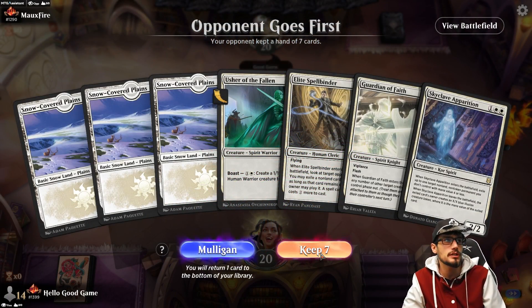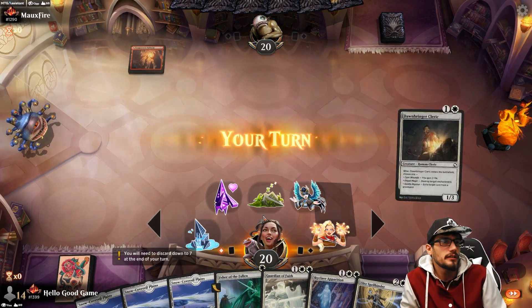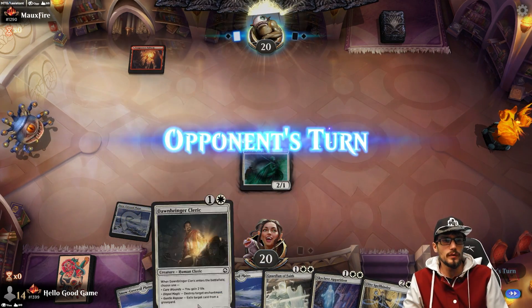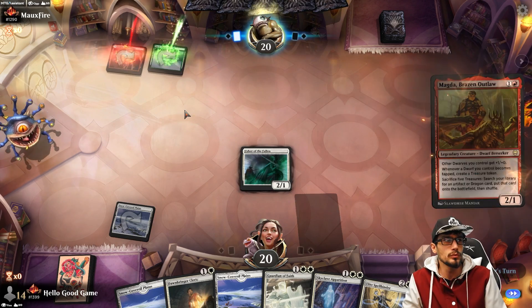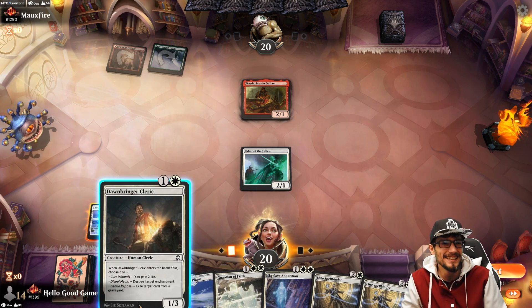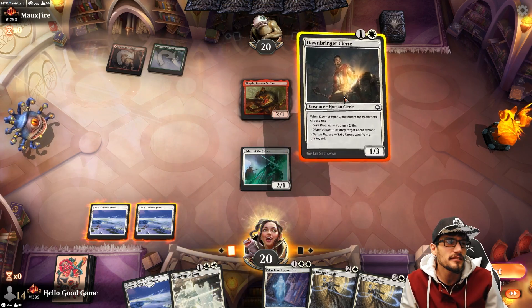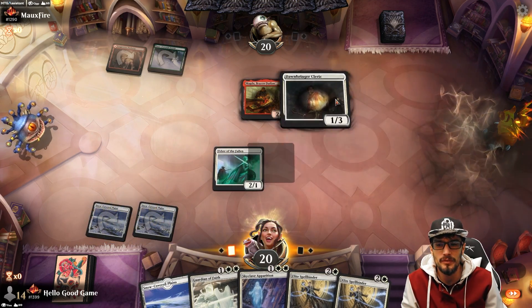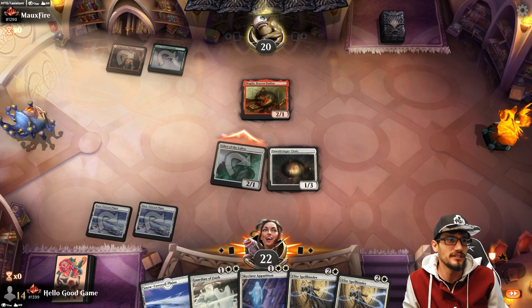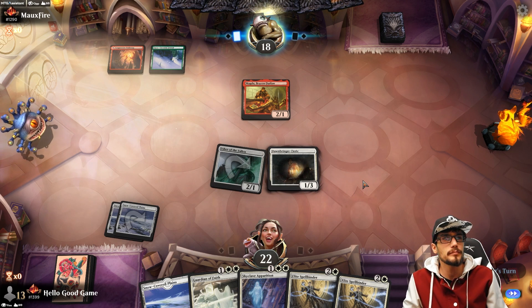Our opponent plays first. We have that triple threat turn three that I really like — let's see how we can get there. Mono Red? The Dawnbringer might just be gaining us some life. Oh, Gruul — Turbo Gruul. I don't know if they're going to have any enchantments that really upset us; they could be playing Ranger's Class, and that's why I like the Cleric. We get a clean hit and can also defend and survive, which is nice.